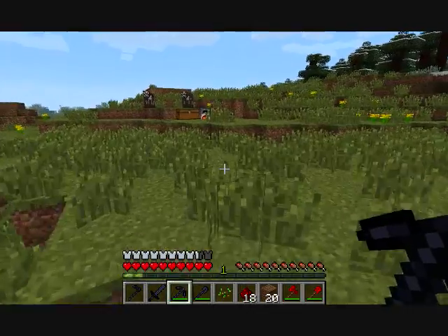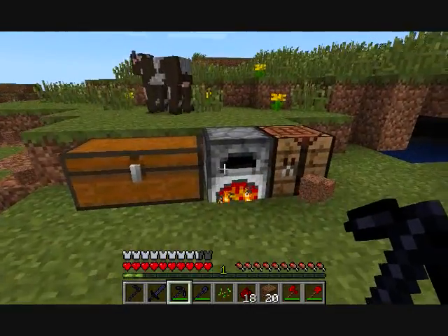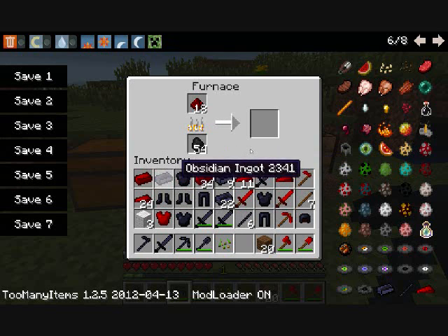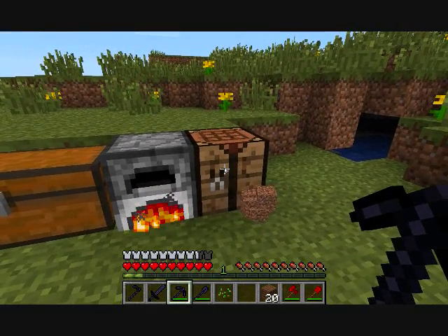Now let me show you how to make the redstone items. We have the redstone right here. What you're gonna do — just put the redstone in there. Wait a little while, just listen to the music. You're gonna get these things called redstone half ingots.